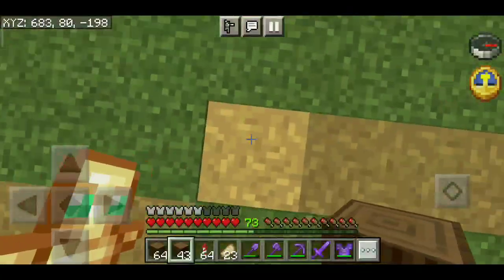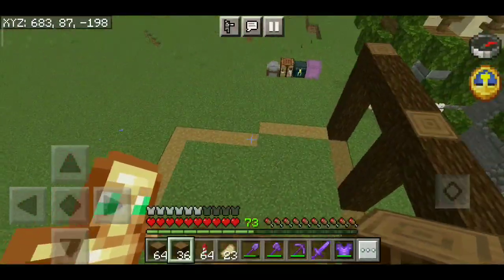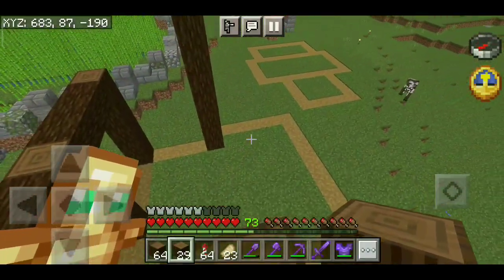Then we will get it on the 4th block and go to the 4th block. Today I will check out a lot of blocks, then we will go to 7 blocks and go to the exact block. We will go versus 7 blocks and the right block.